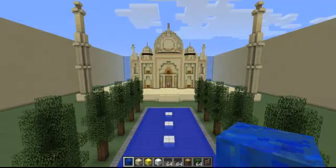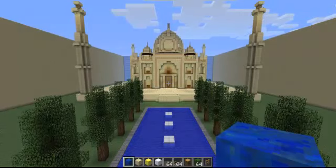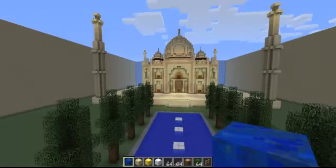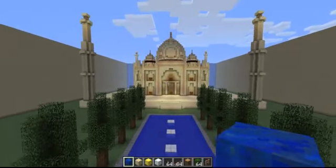I looked at pictures and did it exactly as I could see it, but the inside has nothing to do with the real Taj Mahal because you're actually not allowed to take any pictures inside the Taj Mahal, so I couldn't find much. I didn't have anything to build, so I just put some random stuff inside — I put a labyrinth and stuff.